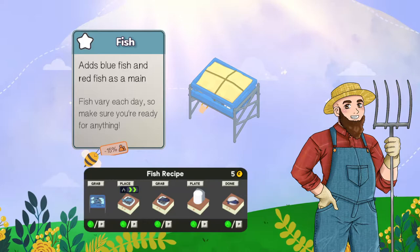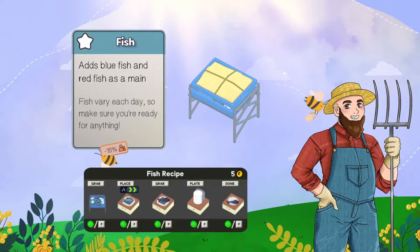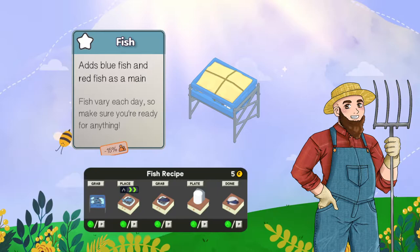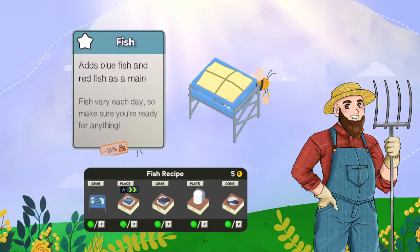Fish is one of the easiest ones to get into, because all it is is basically taking a fish, cooking it, plating it, and serving it. It's pick a fish, cook it, plate it, serve it - very simple to start with. You do start with red and blue. I only have the fish recipe for blue, but it's exactly the same as red. Blue fish take slightly longer to cook than red fish - that's the only difference between the two. They are treated the same way as far as cooking and preparing.